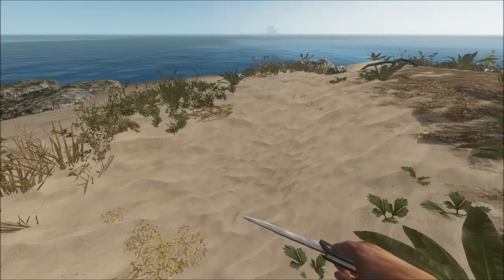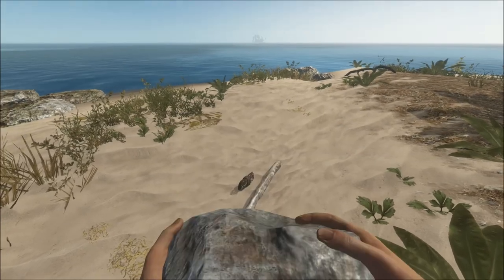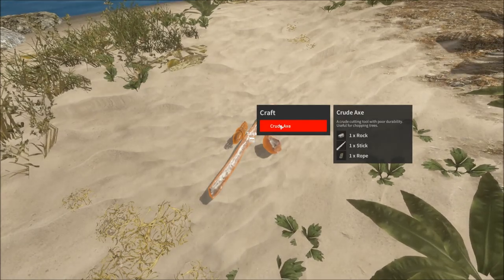All you do for the easy crafting: take your materials and drop them side by side from each other. There you are — you see the crafting screen: crude axe. One rock, one stick, and one rope.